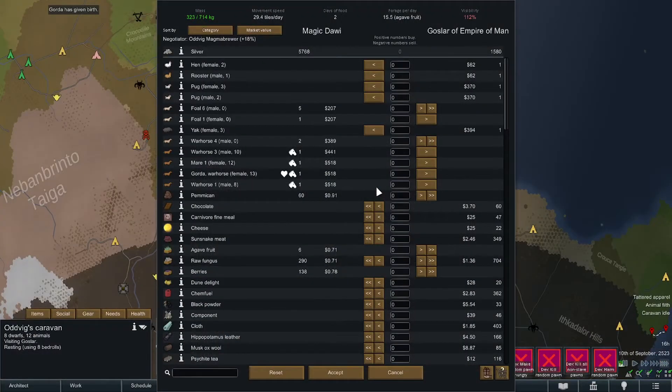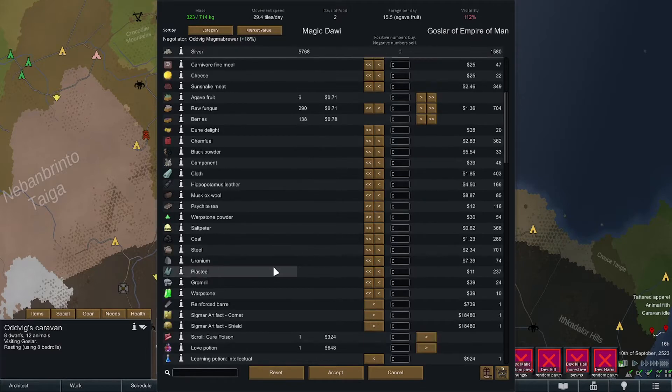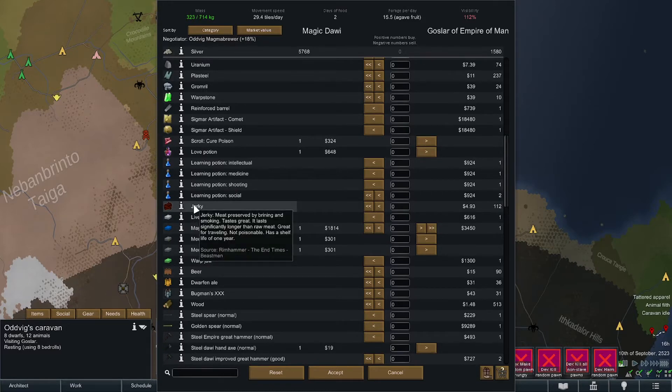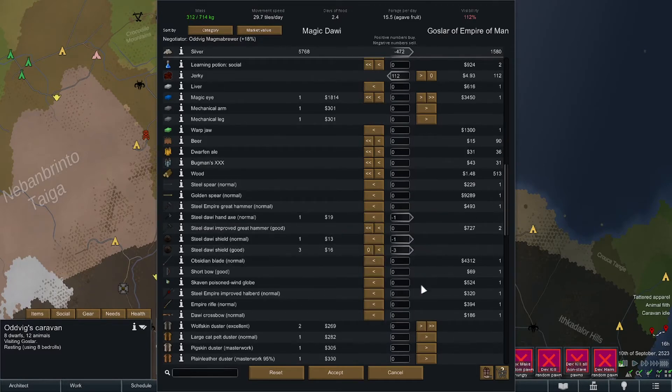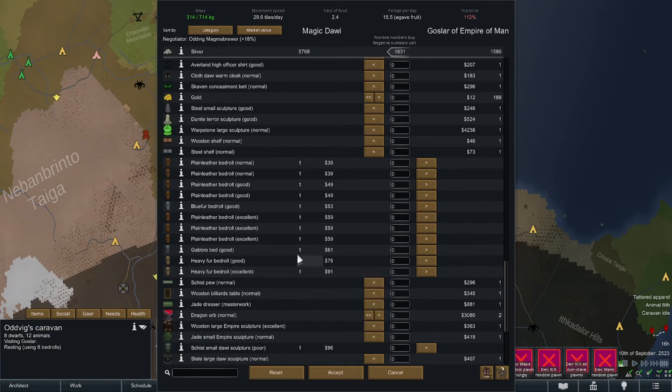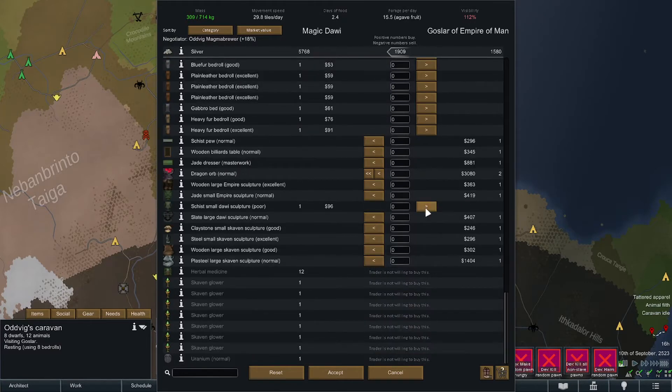We finally made it down south to the Empire of Man. They don't have the dogs or cats we're interested in, but they do have learning potions, jerky, liver, mechanical eye, arms. We have two days of food - perhaps we should buy something. I don't know if we have enough food to get home now, but we have a ton of stuff we can sell so we should be just fine. We need eight bedrolls so we can still sell three.